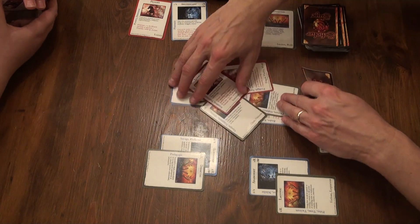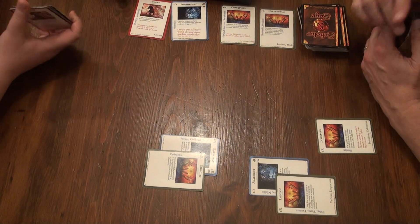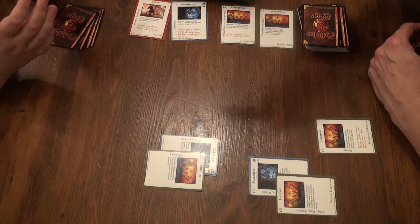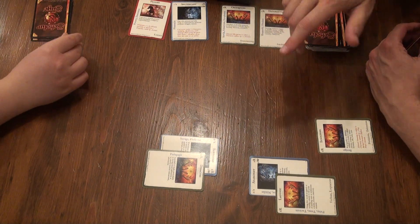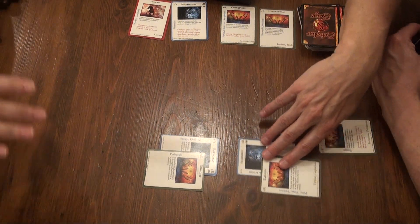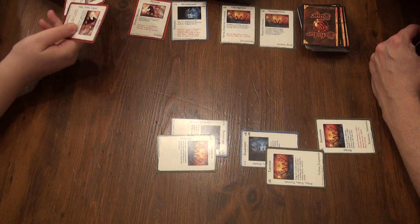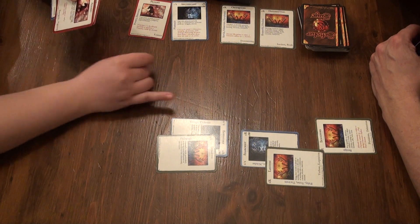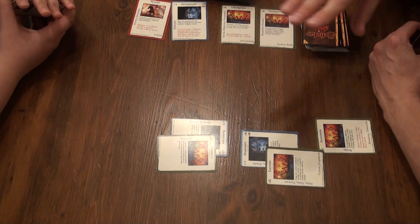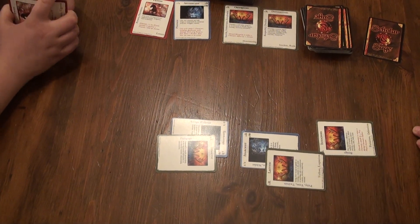We're going to stop right there and we'll try to play again at a later time. You know what you should do is get that rules card and put it out right in front so someone can't sneak a peek. I attacked with one against her Barbarian, Barbarian defends with two, nothing goes through, and it's still eight to ten. Thank you for listening.